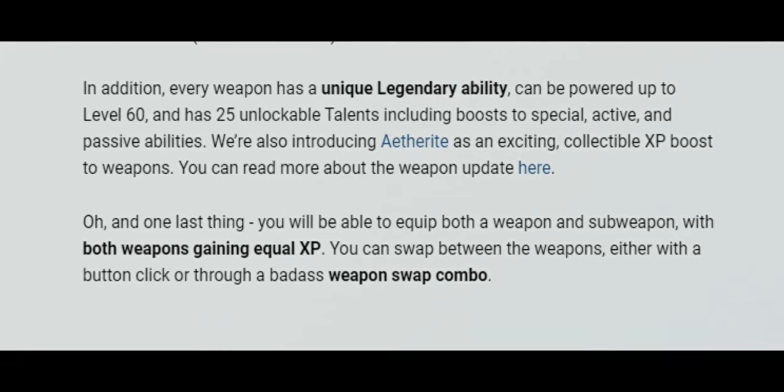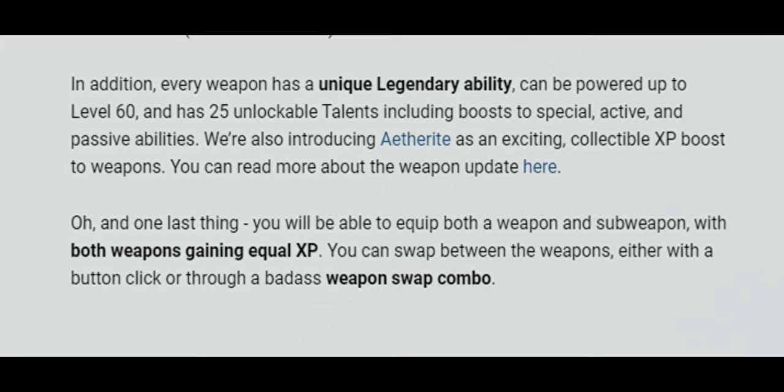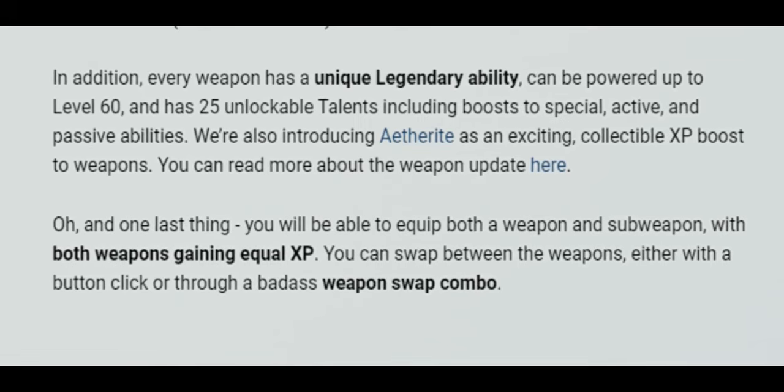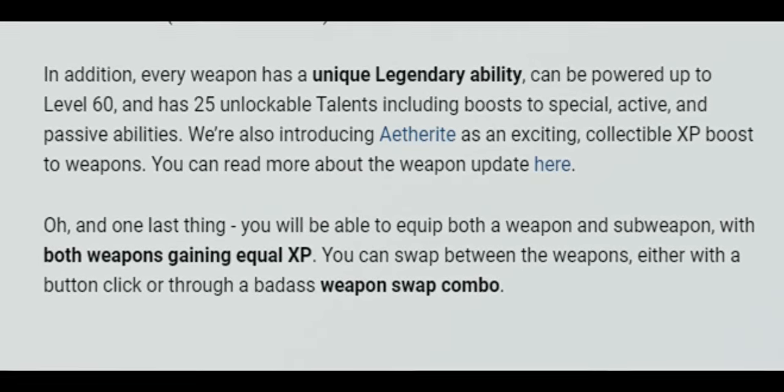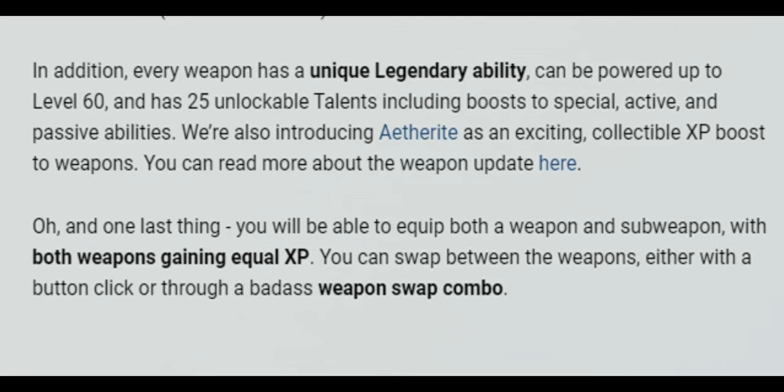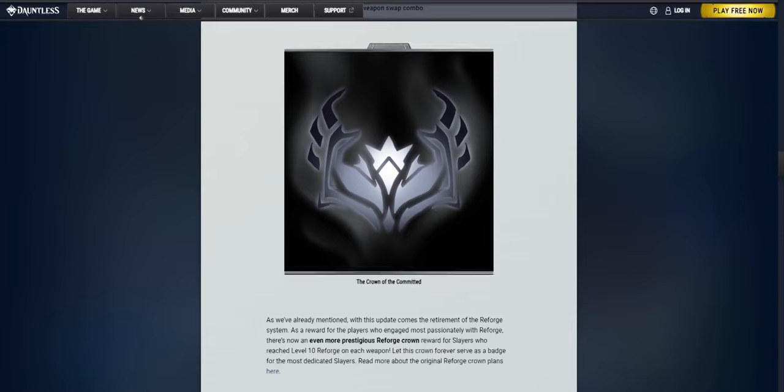We're also introducing Aetherite as an exciting collectible XP boost to weapons. You will be able to equip both a weapon and sub-weapon, with both weapons gaining equal XP. You can swap between the weapons either with a button click or through a badass weapon swap combo. Now let us discuss a new reforge reward: another crown called the Crown of the Committed. Unlike the previous one, this crown will be awarded to slayers with 10 reforges on each weapon category, so it is crucial that you get 10 reforges on each weapon class if you wish to obtain this magnificent crown.